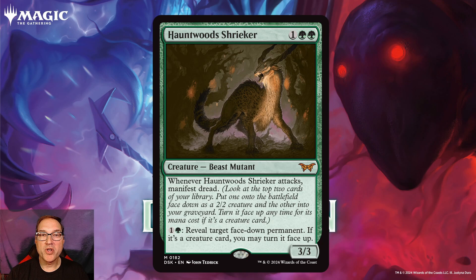Next we've got Hauntwood Shrieker for one and two green mana. You get a Beast Mutant that's a 3/3, and whenever Hauntwood Shrieker attacks, it manifests dread — which means look at the top two cards of your library, put one of them onto the battlefield face down as a 2/2 creature and the other into your graveyard. Turn it face up any time for its mana value if it's a creature. And for one and a green mana, you can reveal a target face-down permanent, and if it's a creature card, you may turn it face up.